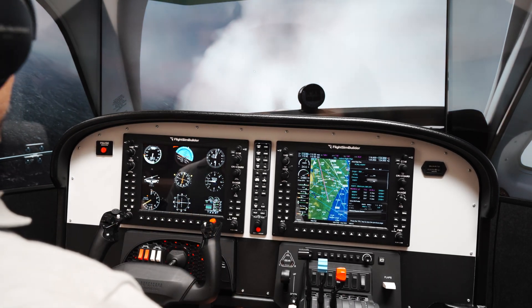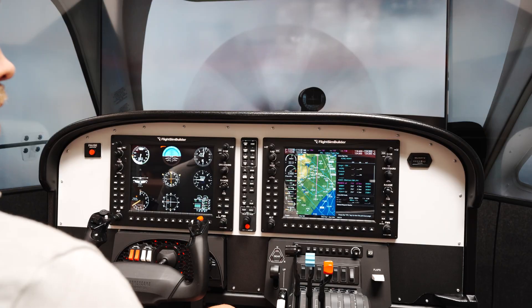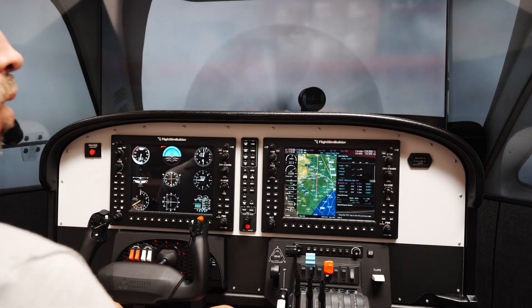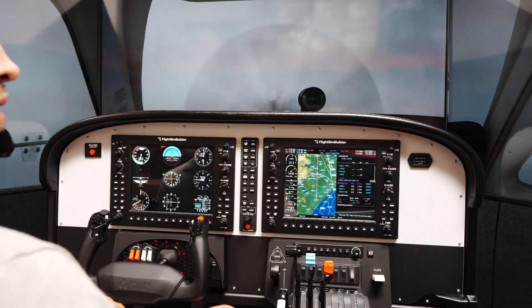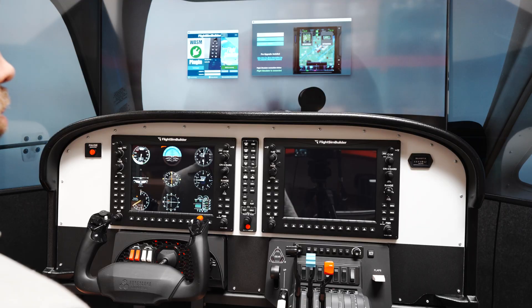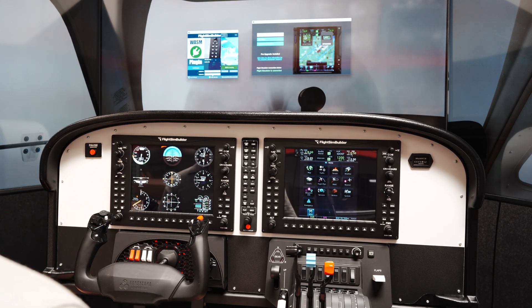Now you also see the flight path and everything else is working pretty well. Looking at the PFD and MFD. So now what I want to do is change my MFD to the GTN 750 — here's the TDS software — and I'm going to bring up the GTN 750. So now I have my 750.